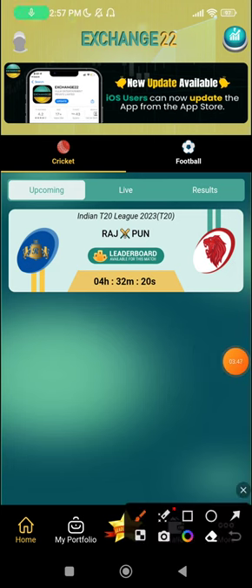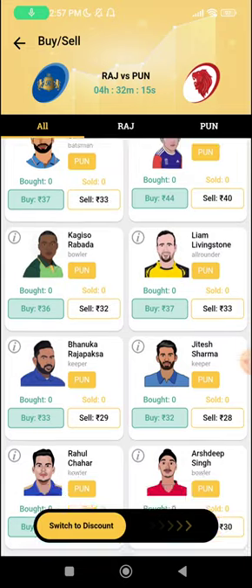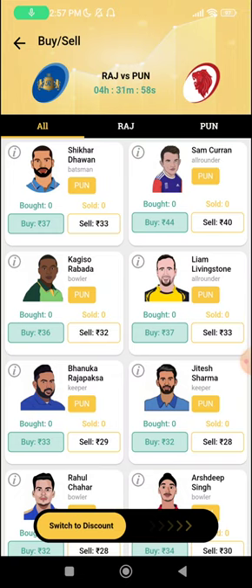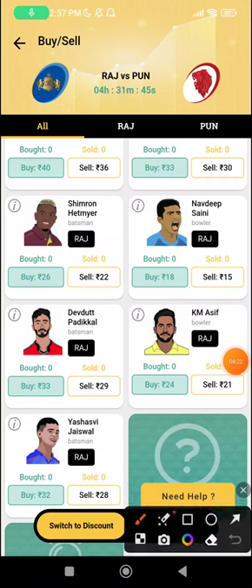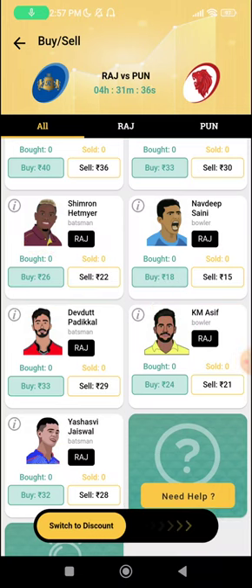Now let's look at the Exchange 22 picks for this game. Shikhar Dhawan seems to be taking his time, which means decent fantasy points plus he's generally in hot spots while fielding, so catching points are also on offer. Sam Curran at 44 — batting first bowling second, or bowling first where he can bowl at the death and then bat — will be a good choice. Jason Holder looks attractive at 37. Navdeep Saini came in as an impact player substitute in the last game. Shimron Hetmyer at 26 while batting first is someone I'll definitely try.